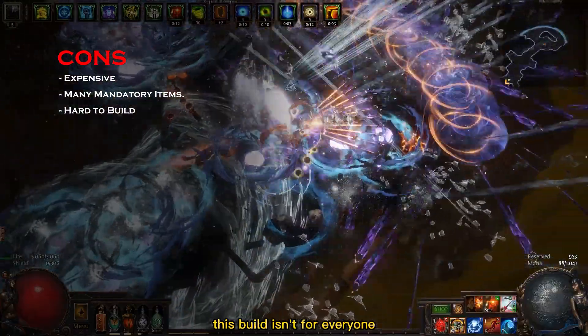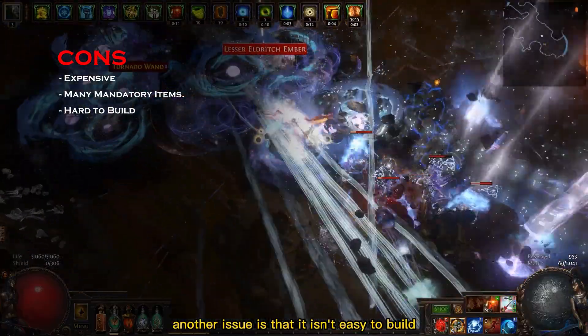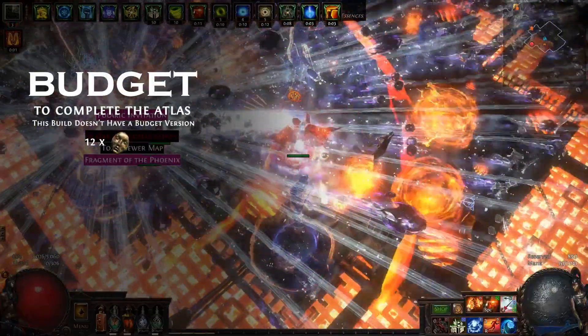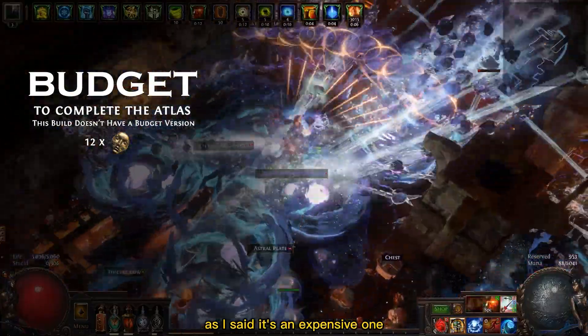To list the cons, I would start by saying that this build isn't for everyone — you need a lot of currency to put it together. Another issue is that it isn't easy to build because it needs many specific rare items. As for budget, this build will need at least 12 Divine Orbs to put it together. As I said, it's an expensive one.